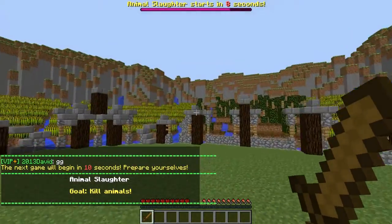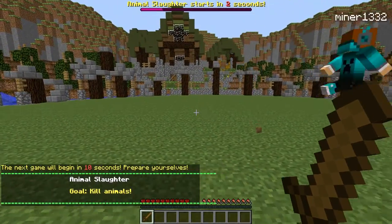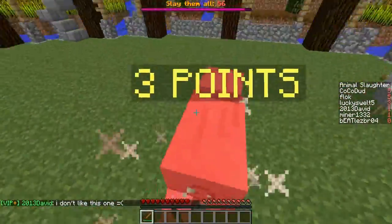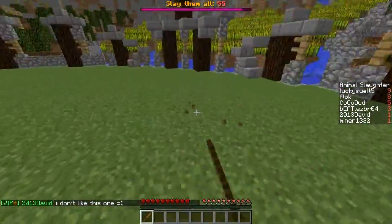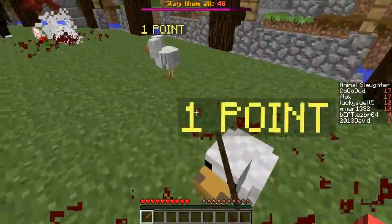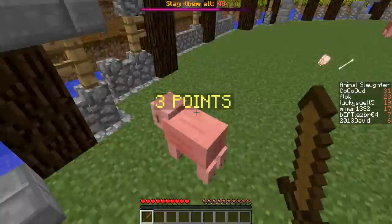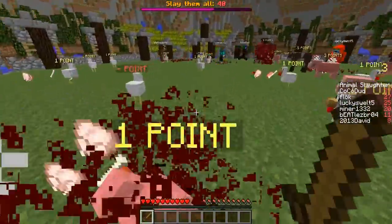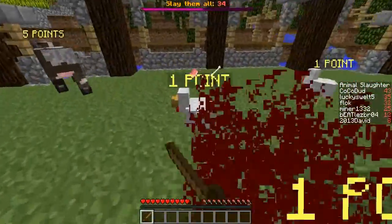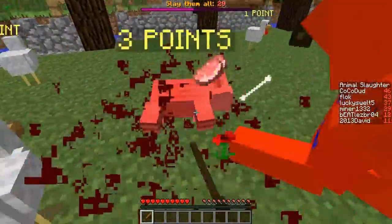There are about seven game types in total. This next one may be familiar — it's Animal Slaughter. There aren't too many tips besides: do not hit the ones with negative signs above their head. I don't know exactly how many points it deducts, but whenever I've hit one I've lost, so it does a lot. You want to go around collecting all the points — go after the pigs and cows, which are pretty easy to kill as long as they don't get away.